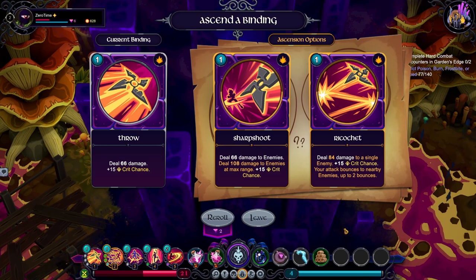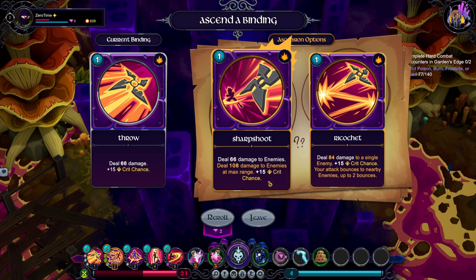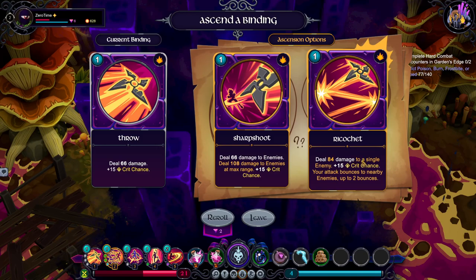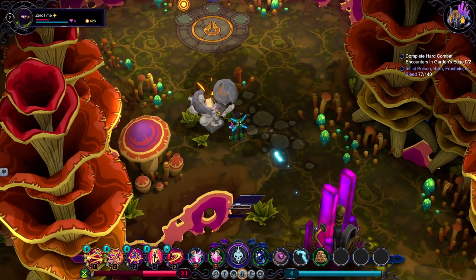A single enemy — plus 15 crit chance. Your attacks bounce to nearby enemies. Oh, let's get ricochet — that seems to be kind of broken.